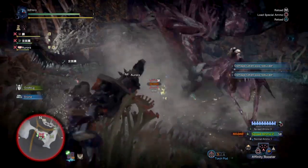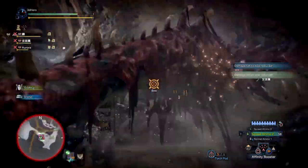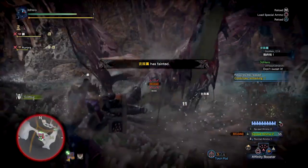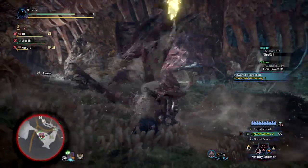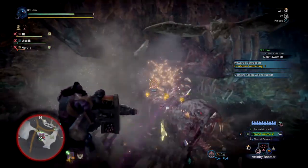This loadout is incredibly simple and easy to put together that personally it doesn't even need a full explanation. I'm going to cut to the chase and tell you right now what you need: a heavy bowgun with Wyvern Heart, focus skill at level 3, and special ammo boost at level 2. That's it.